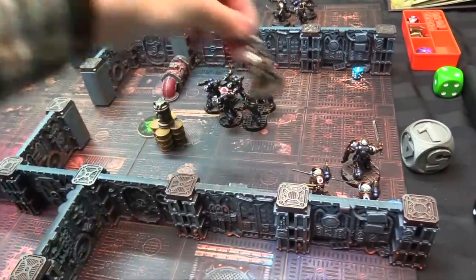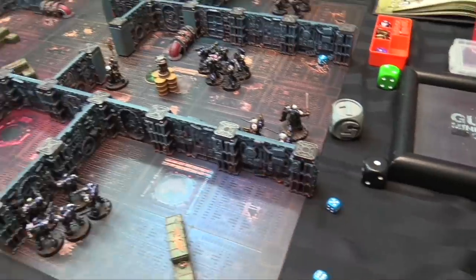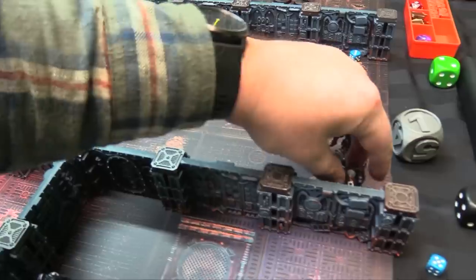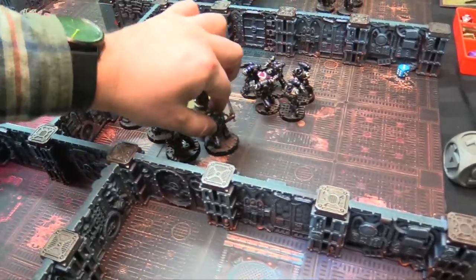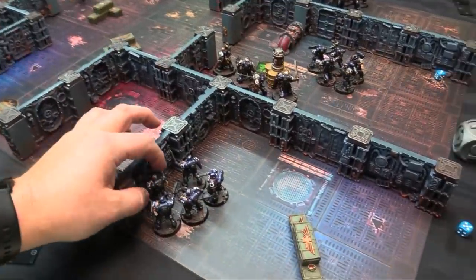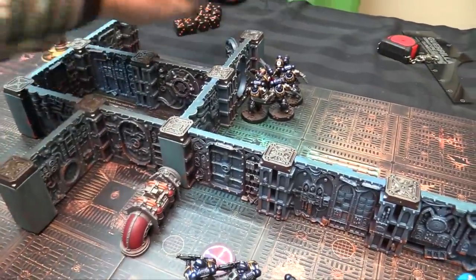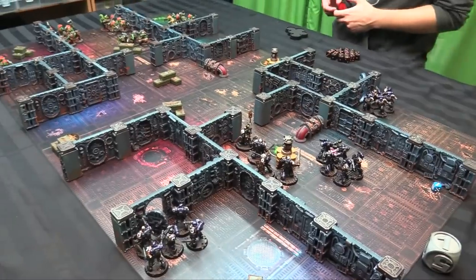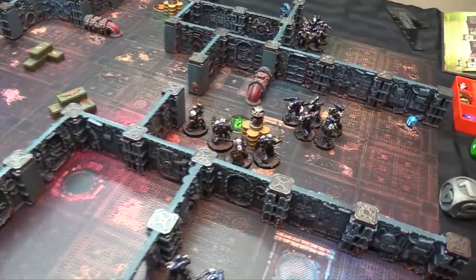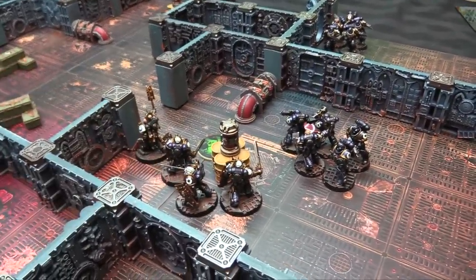Assault Intercessors walk up and start to open a door. At the end of the movement phase, the door is now open — you could charge through it in the charge phase. No charges possible this turn since units ran. With only a pistol, the shooting phase is limited. Turn ends — Orks gain CP.